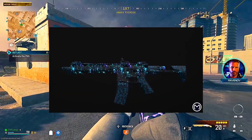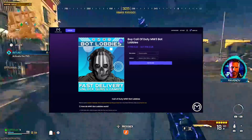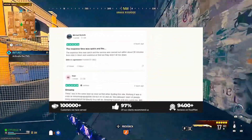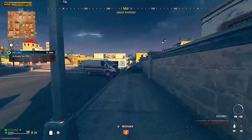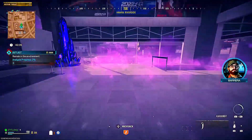Once you have activated the mission, make your way towards it. If you are looking for any Call of Duty services, check out mitchcactus.com. He can unlock anything on your account, any camo, max out all your weapons and more. They're 100% reliable.